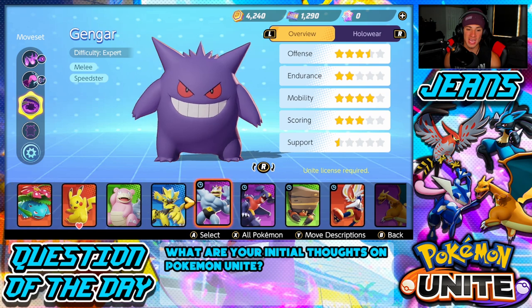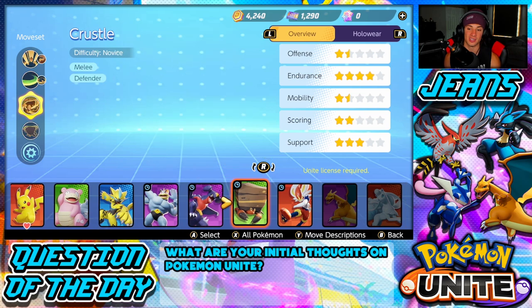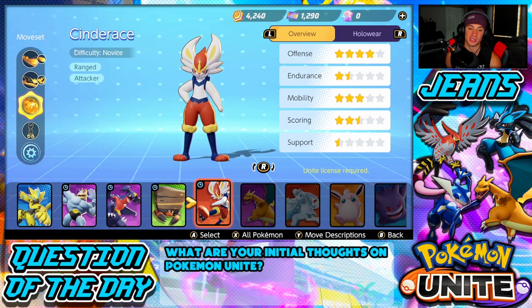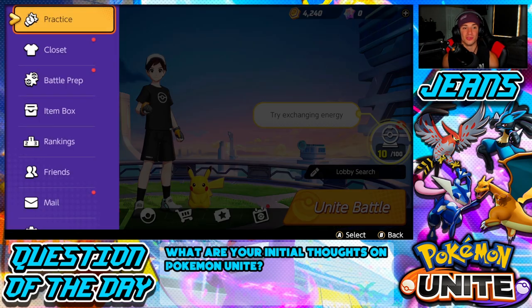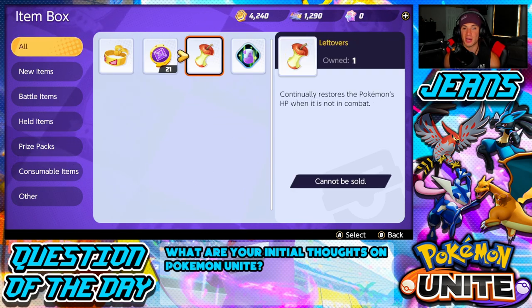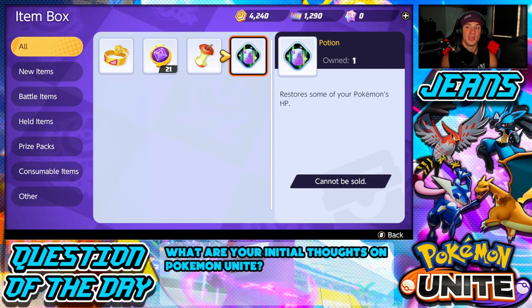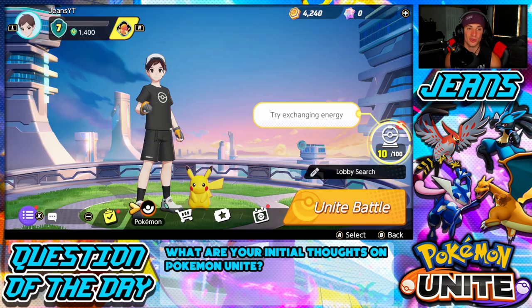I do not have Greninja's license yet, so I don't have that Pokemon unlocked. For now I have four Pokemon unlocked: Venusaur, Pikachu, Slowbro, and Zorua. Then we have Cinderace, Crustle, Garchomp, and Machamp unlocked on a timer. In this game you can also use items, which is dope. If you hit your X button from the main menu you can check out your items box — you have in-game items and passive items. Muscle Band stays on your Pokemon throughout battle and increases basic attack damage. I also have a Potion, which I can use anytime during battle to restore HP.